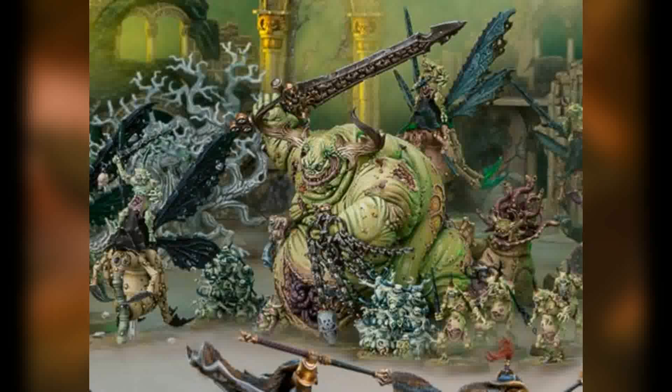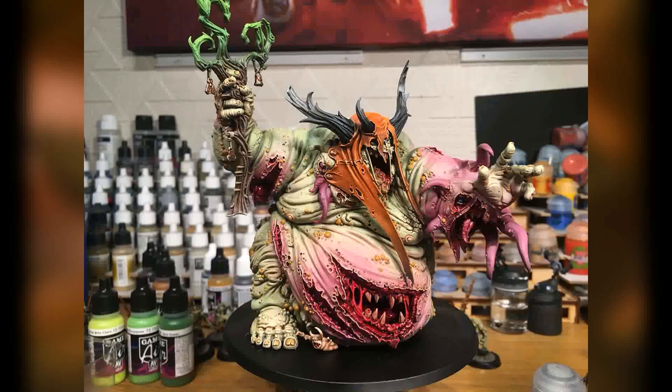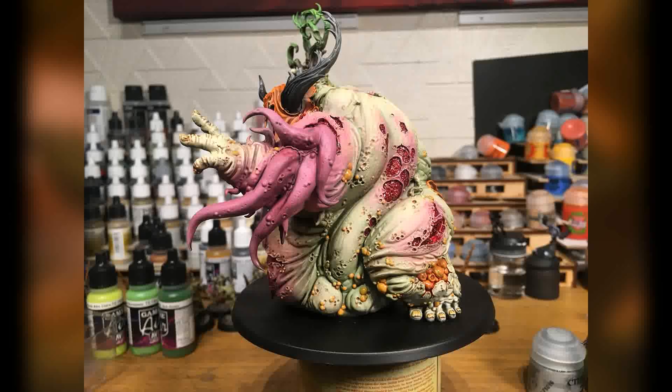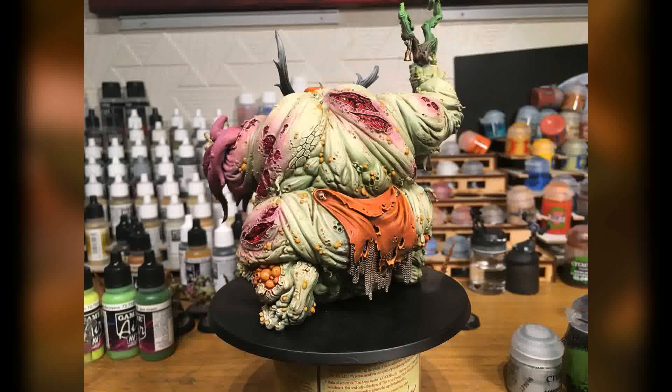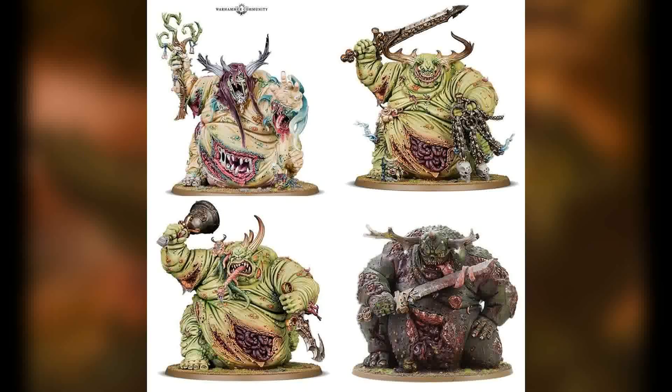I bet in advance that we would get greater demons and perhaps demon primarchs. Since there has been a demand for demon primarchs for ages, it was a safe bet they would be coming. But onto the newer model: despite having more or less the same pose as the Forge World model, you can have a huge variety of heads, alternative weapons, and details to personalize your greater demon. Some options make it look like it leans more towards the Age of Sigmar range, others more closely to the 40k version.